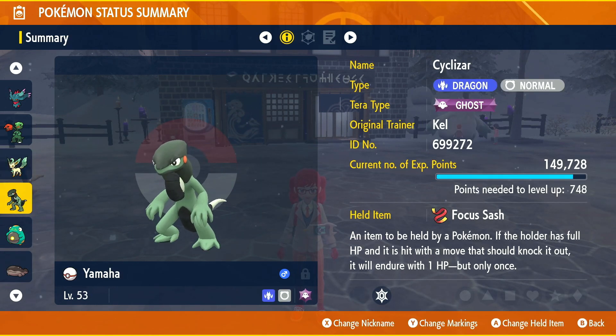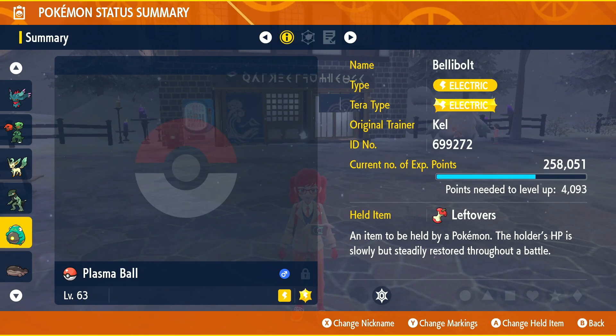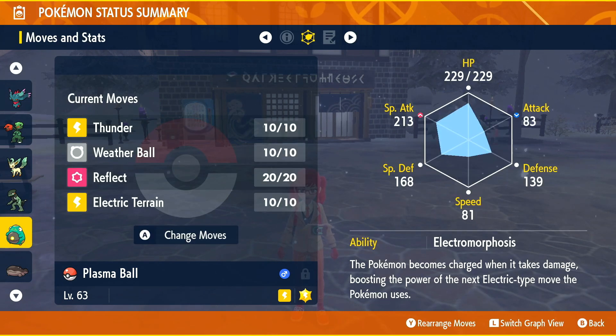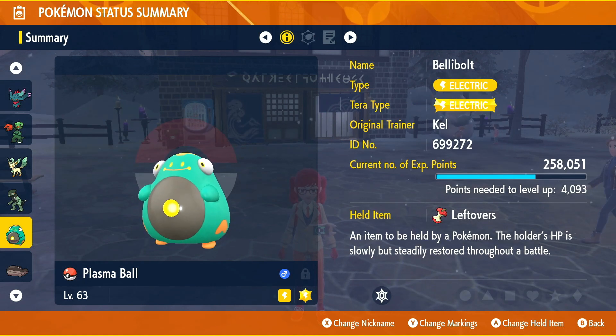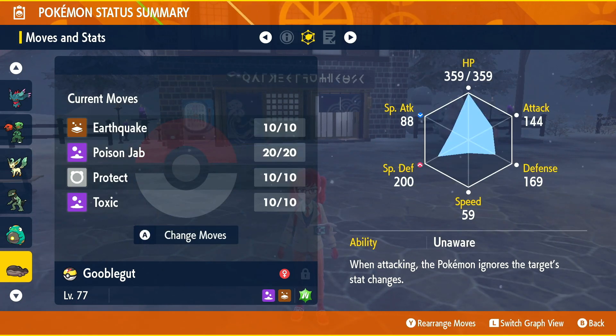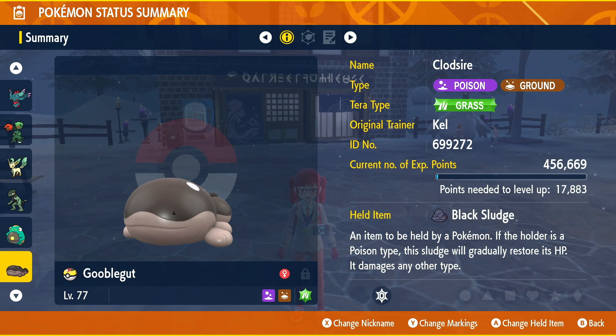We have Yamaha the Cyclizar with Focus Sash — he's going to be setting up Shift Gear with Dragon Claw, Tera Blast, and U-turn. He is Ghost type so we can hit Ghosts. We have the Bellibolt with Leftovers — Thunder, Weather Ball, Reflect, Electric Terrain — he's going to hit hard with Thunder essentially, or a nice Fire-type Weather Ball. Then we have Google Gut our Clodsire with Black Sludge — Unaware, Earthquake, Poison Jab, Protect, and Toxic. We're never going to Terastallize this Pokemon since it's Grass type anyway.